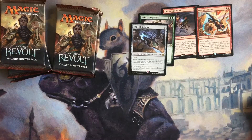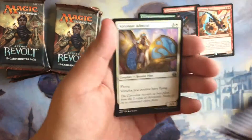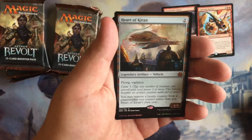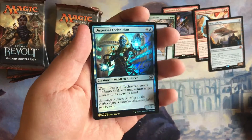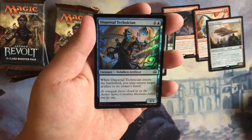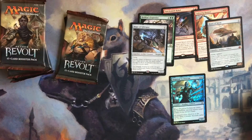Our fifth pack — we're halfway through the box. We have Skyship Plunderer, Arrow Not Admiral again, Consulate Dreadnought, and a Heart of Kiran! We pulled a foil too — actually two mythics! And the foil is Dispersal Technician. That's a pretty sick foil.